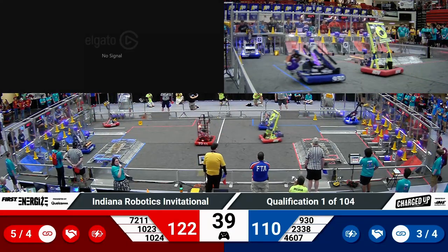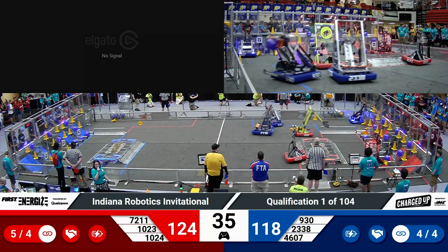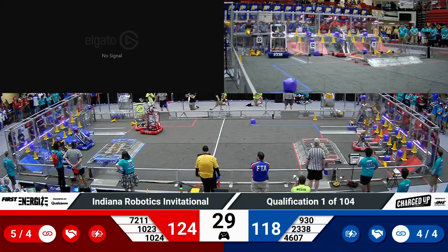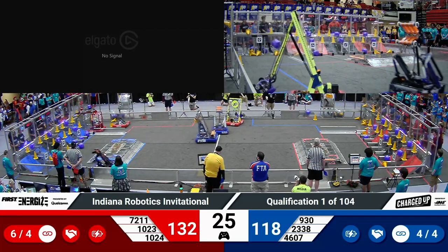We are seeing that the Red Alliance has scored five links. That should earn them that bonus ranking point at the conclusion of the match. Over on blue, they have four links established. McQuanigo Bear is coming in with a cube, looking for the place to drop it off. Two points on the floor, but that cube bounces out for the Blue Alliance.